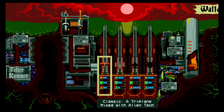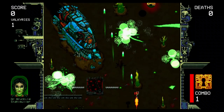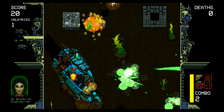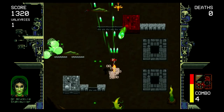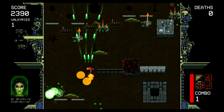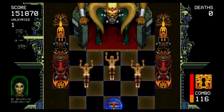The graphics are pixel based and have seemingly taken inspiration from 16 bit iterations of Wolfenstein and Doom in terms of both the imagery and the hellish aesthetic. You start on what remains of Earth before departing for outer space and then finding yourself in the inner belly of the aliens' lair, giving the levels some variety, and some of the stage boss designs are genuinely bizarre.